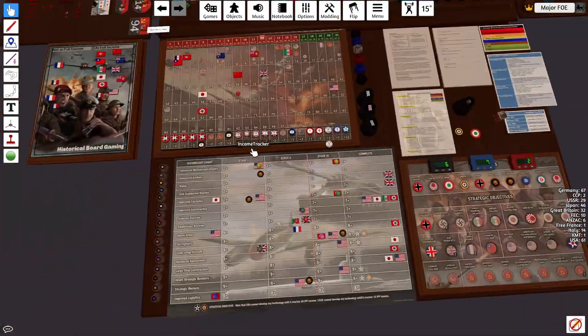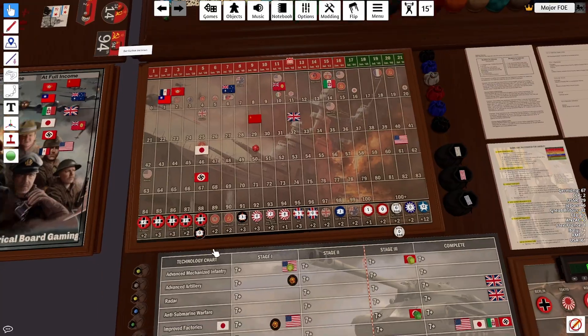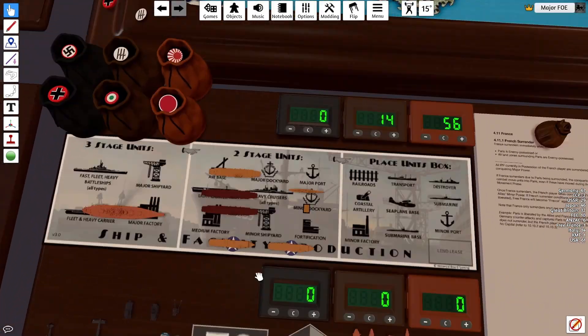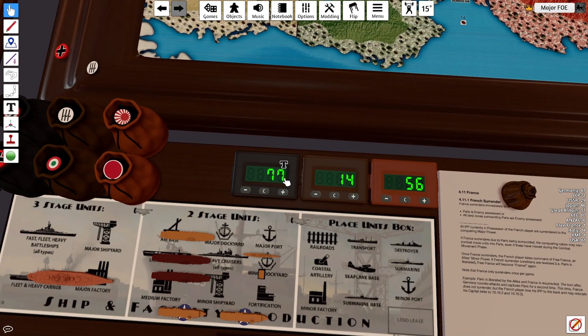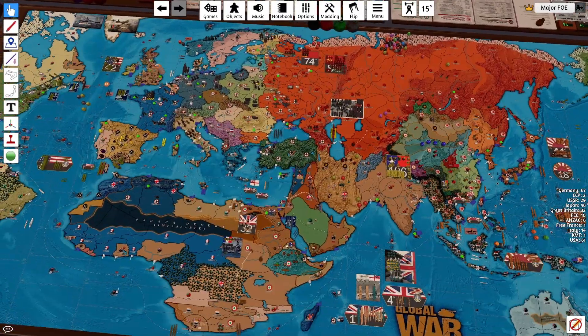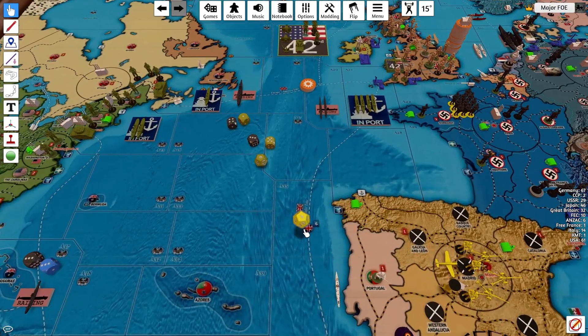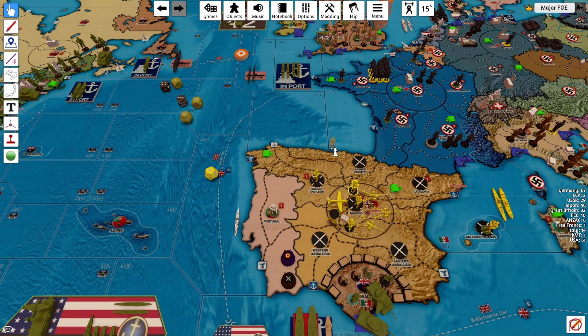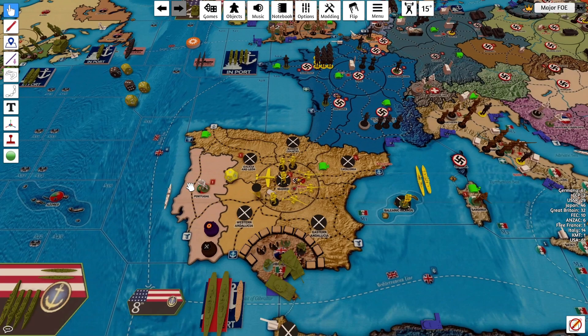We'll go on to collect income. Germany's at 67, and they also have $10, so that's $77 with their bonuses. That concludes German turn 13. Thanks for watching. And of course, I forgot the Spanish roll. That's a four, so that does succeed. Apologies.